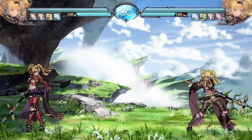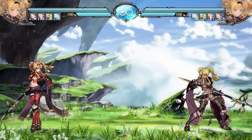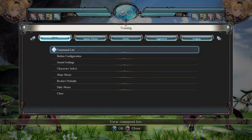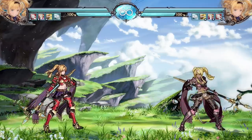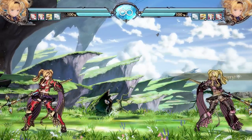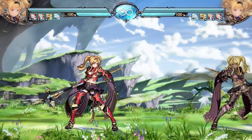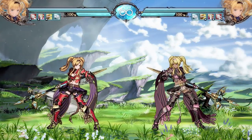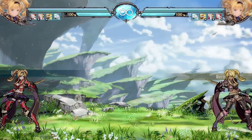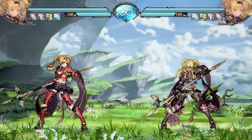Zeta is a very interesting character with a lot of screen control. She has good normals with respectable range and her most signature special move is the Spear of Arvis. On the ground it can go forward-forward with a button, or down-down to go up in the air. Once you connect, you can do a second follow-up in any of eight directions. So you can follow up forward for a combo, or if you get blocked, jet backwards to get out of there. The EX version lets you go up to three times.